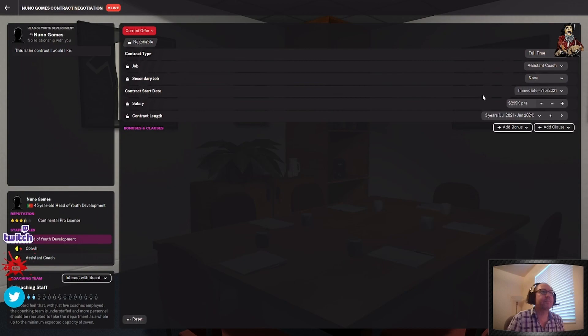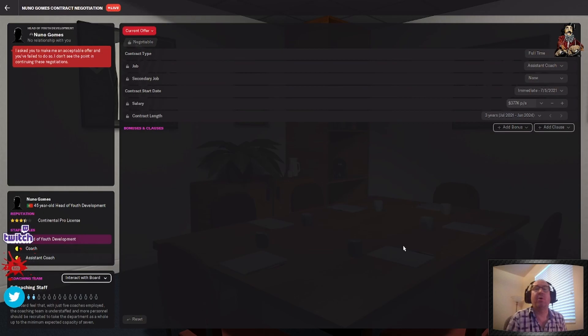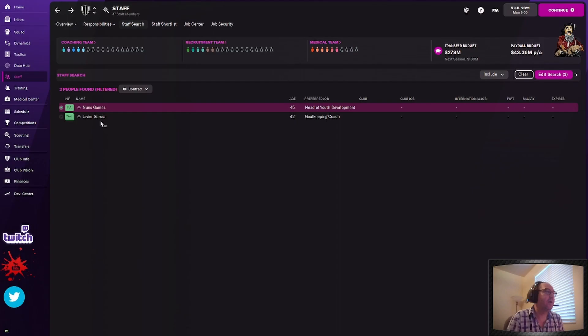He jumped up his offer to 454. Now this is a warning sign — it says orange, your opening offer is way too far. If I nickel and dime him too much he's going to get pissed. So we're going to jump our offer up to 377 and suggest that. It backfired on me — he's no longer interested. I screwed myself out of the best candidate for the job. Now not so fast — Javier Garcia also has people management, player ability, judging player potential, and goalkeeper skills because he's a goalkeeping coach. So he can train goalkeeping and be my assistant coach as well.